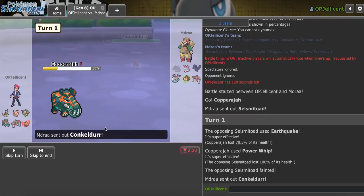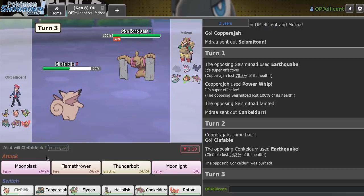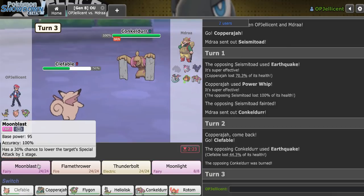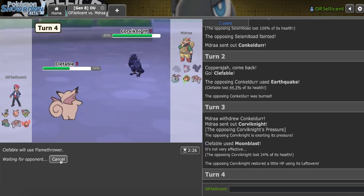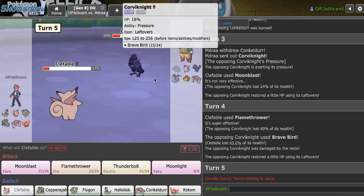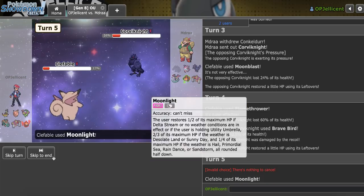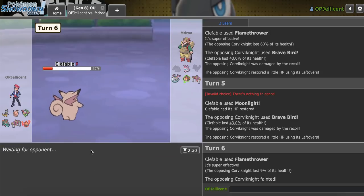He's probably going to bring out Conkeldurr here — I'm just going to bring in Clefable. I can take an Earthquake before the Flame Orb goes off. Maybe I just Moonblast. Corviknight comes in — I don't know if it has Iron Head, but I'll click Flamethrower for damage. It actually has Brave Bird. That didn't actually do that much so I'll Moonlight up. It wants to keep me low clearly. I'll take the Pokemon from them and lose my Clefable in the process.